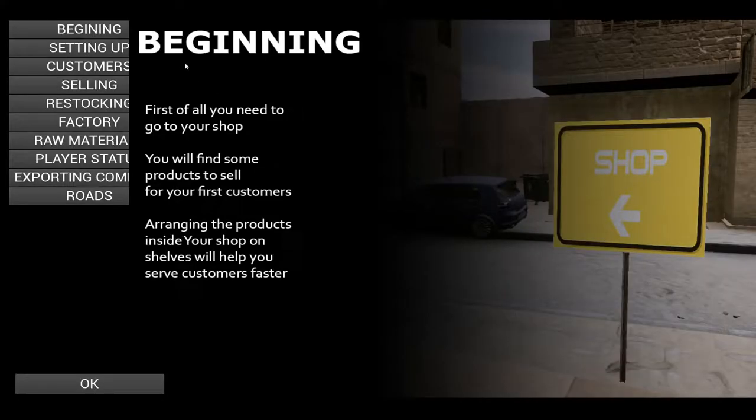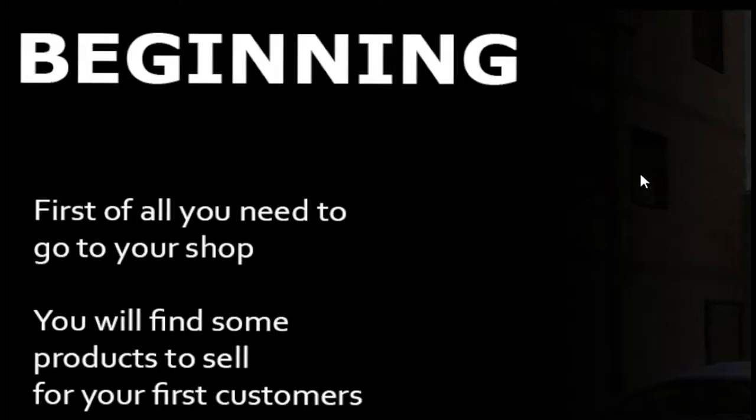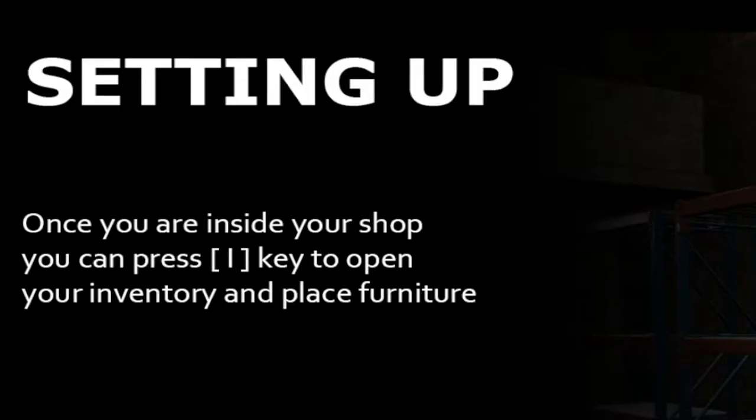So first thing it does, the game smashes you in the face with tutorials. Beginning: first of all you need to go to your shop. You will find some products to sell for your first customers. Setting up: once you're inside your shop you can press I key to open your inventory and place furniture.